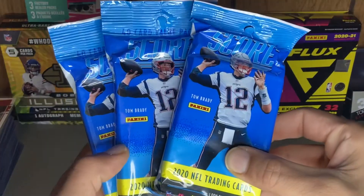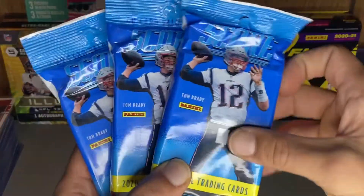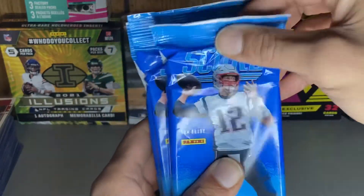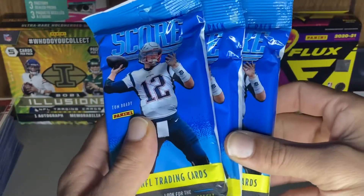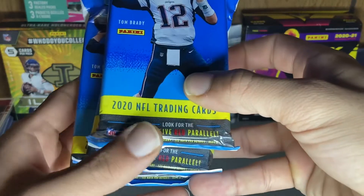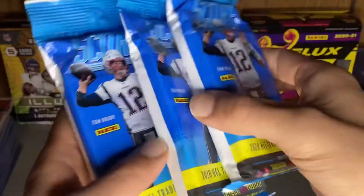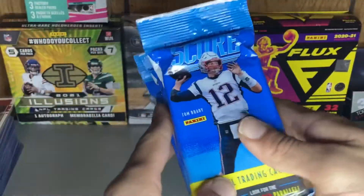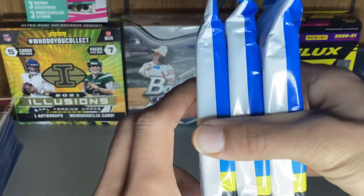What's going on YouTube, so today we got another video, we've got some more cellos, some more fat packs. We got the Score 2020s, so we're gonna try to find some Joe Burrows and some rookie cards. It says look for the exclusive red parallels. These are pretty cheap — they had them at Meijer stocked up, they're $10 at Meijer, but anywhere else you can get them for like $6.99.